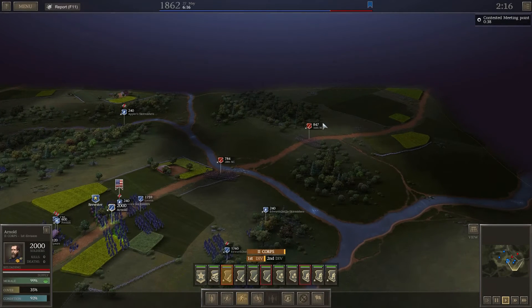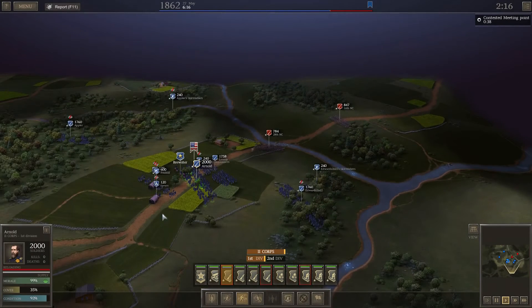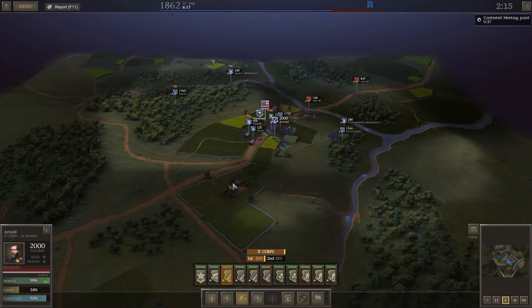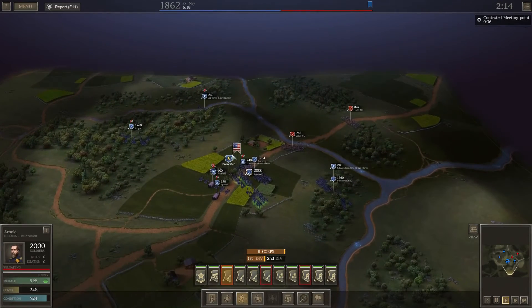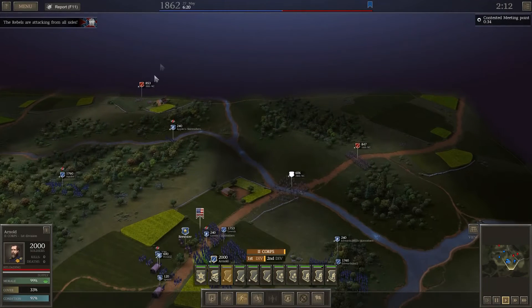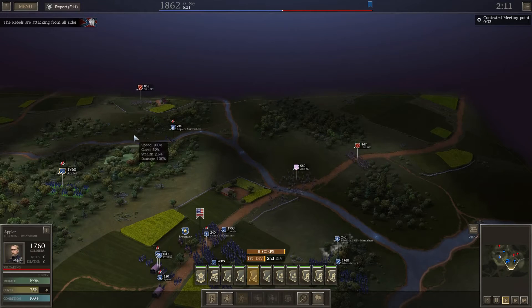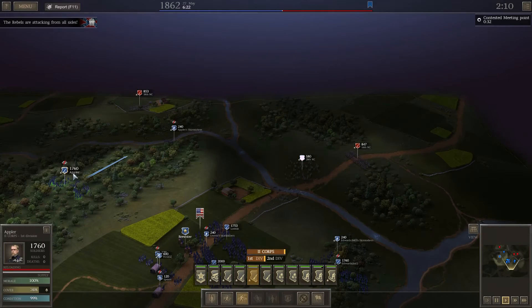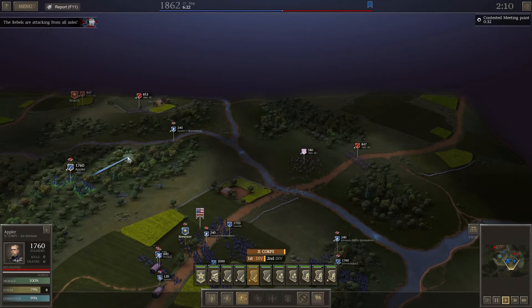We've got another brigade at the back - only 847, and these have only got 748. I thought I had some cavalry. Maybe they'll be coming in with the reinforcements - I'm sure I put some cavalry in. Actually I did put the cavalry in - we must have some more coming as the reinforcements. The 28th are being sent back, and there's some guys coming over here. If I can hold these guys at the river, we'll get the skirmishers into position to surprise them at the river crossing. Oh, there's some more coming over here too.